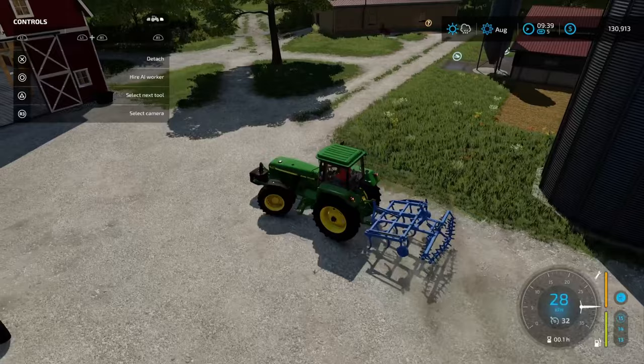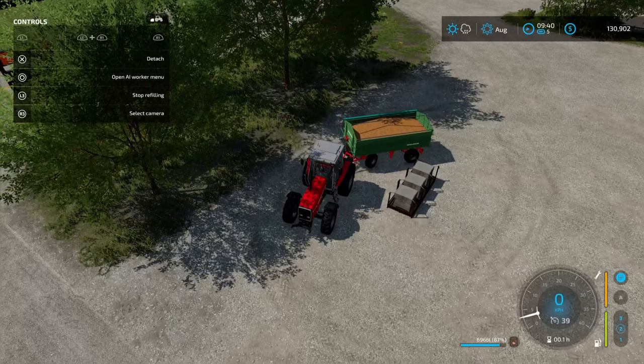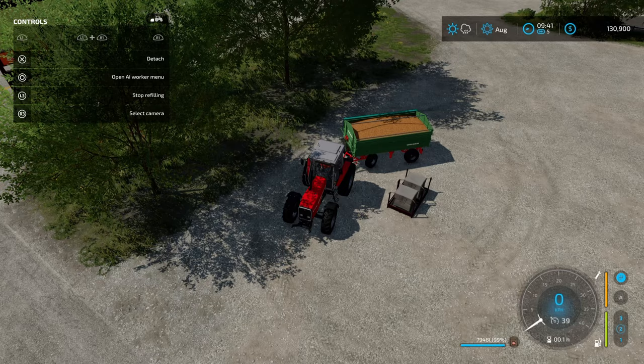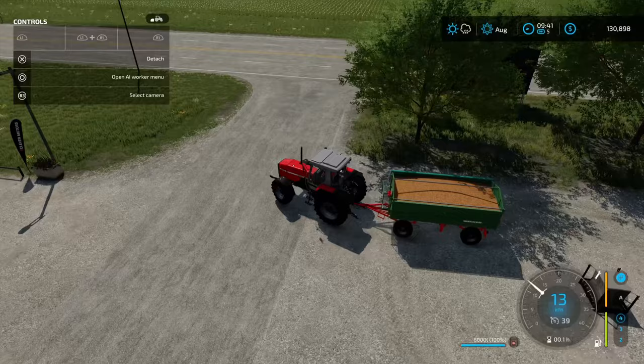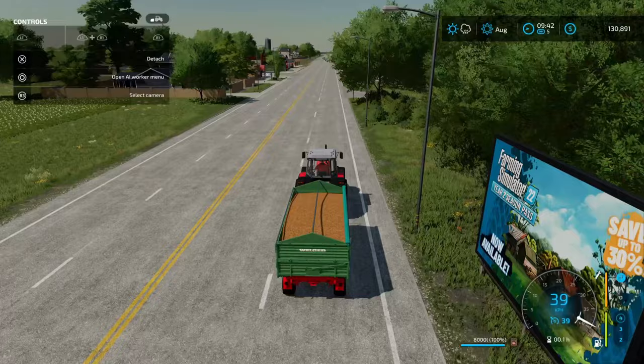While he's loading, the cultivation is done so let's get it moved over. The canola is going in. We can use canola for feed as well. It's a bit of a slow burn with the pigs initially until they start to turn a profit, but it is doable at the early stages. Let's head back to the farm, get this unloaded, and finish our seeding.